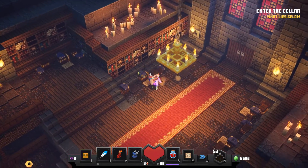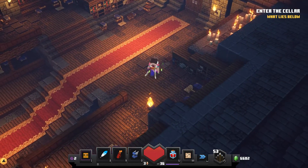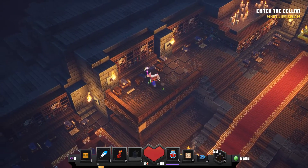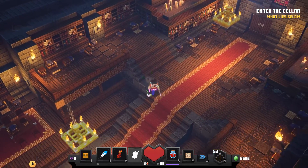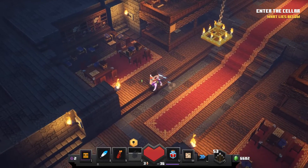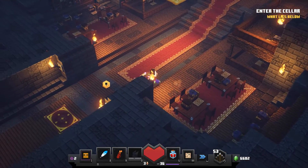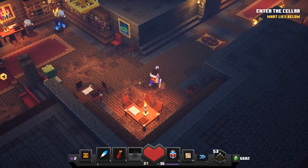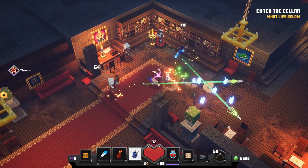Look at this place — looking really cool. This is the final secret mission area though. I'm really glad to finally be here and just get this one done. Next episode will be dedicated to finding all of the runes for the final secret level. There's not too much going on just yet. I didn't read the story for this, but it's 'Enter the cellar — what lies below?' I'll read the story later.